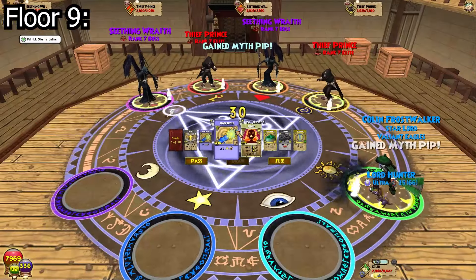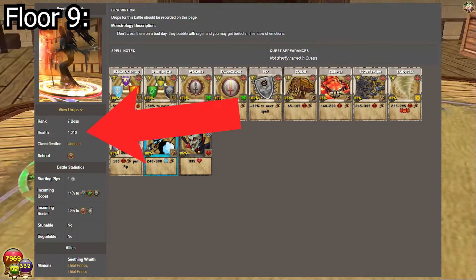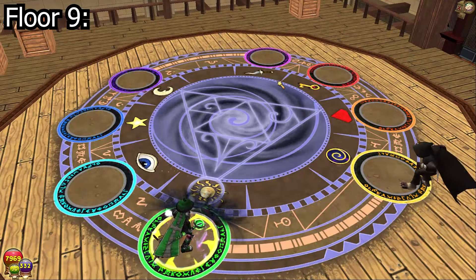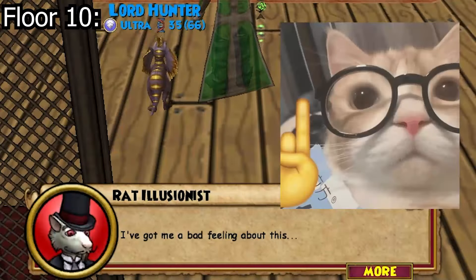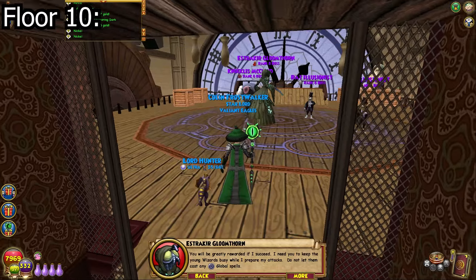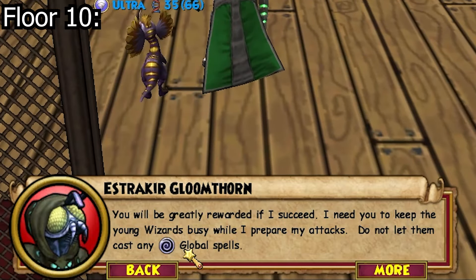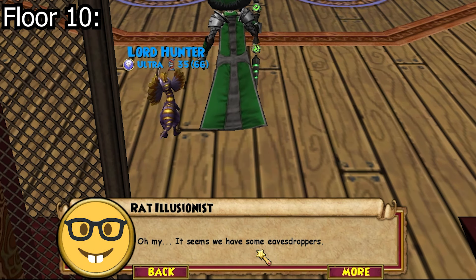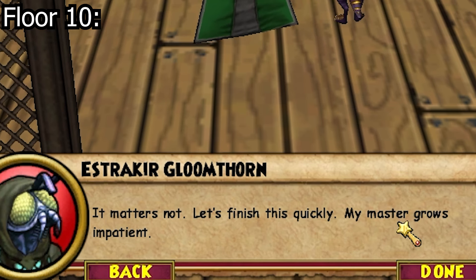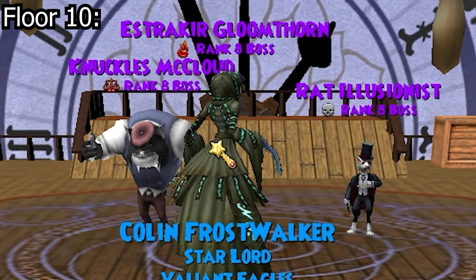This is the final mob room of the gauntlet. Before you freak out, the Seething Wraiths may look like bosses but they are simply glorified mobs — they don't have a ton of health and they have no cheats, so this is just a normal mob room. We'll fly through this and head to the final room of the gauntlet. There's a cutscene: 'I need you to keep the young wizards busy while I prepare my attacks. Do not let them cast any global spells.' Then: 'It seems we have some eavesdroppers. Let's finish them quickly — my master grows impatient.'